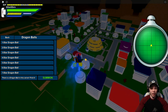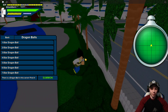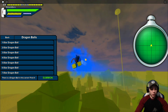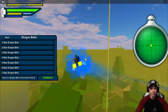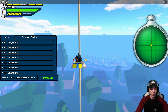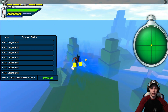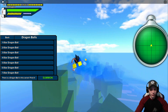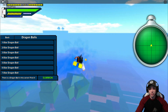The first spawn point I check is right here — a Dragon Ball can spawn right in this area. From here I come over towards these trees. It should be around this tree — one of these trees right here, a ball spawns in. There's also a Dragon Ball that spawns on top of Korin's Tower and on top of Kami's Lookout. I like to do sideways flying because it makes you go a little faster.